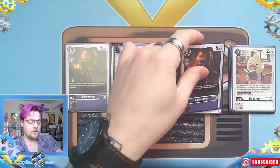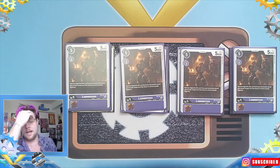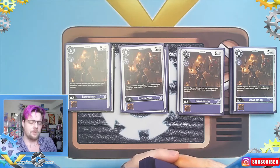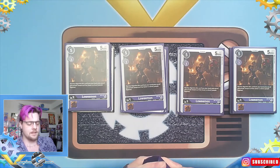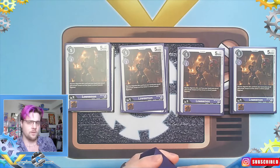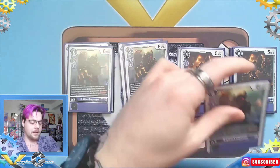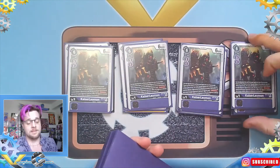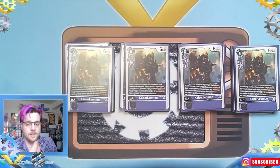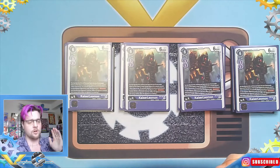Moving on to our hybrids, we have four Lorimon, which is definitely needed — the hybrid digivolution is a lot faster and preferable. For Aizmon, I don't find it works that well with this deck; it's fast-paced for drawing but you need faster digivolutions more than anything. Next we have four Kaiser Leomon, which is amazing — I love this card. Sometimes I'll even play it for just one memory to draw that extra card, because you do have a lot of free memory in this deck.